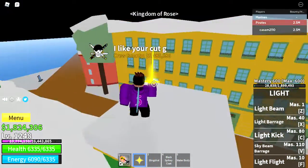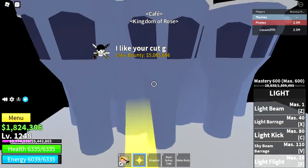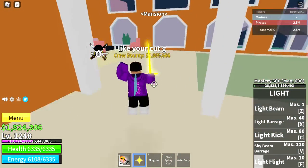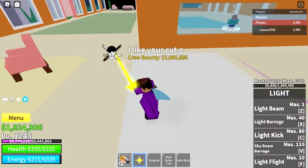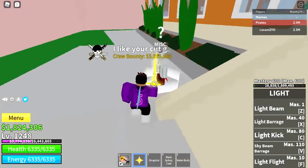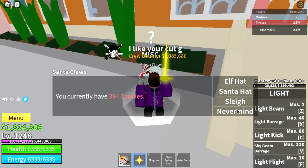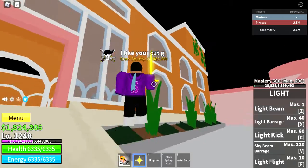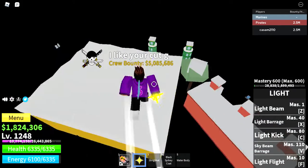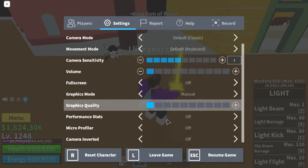I'm going to be doing some fruit giveaways in my Discord server. This isn't my private server — it's one of my friends'. If you come over here, there's another candy shop. You can buy the Elf Hat, Santa Hat, and the Sleigh. I don't have any of those — I already have the fast boats game pass, which is a lot better than the Sleigh.